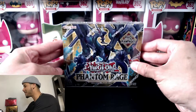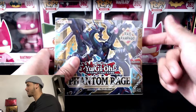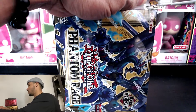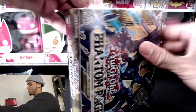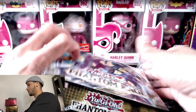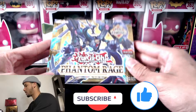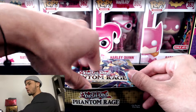Alright guys, we have another Phantom Rage box. We're going with Phantom Rage until we get that starlight. I should be collecting Blazing Vortex, the new set that came out, but I at least want to pull one starlight out of this set. It's really difficult — getting random boxes compared to a case makes it way more difficult, so that's something you have to be prepared for. Remember to subscribe, like the video, and click the notification bell to keep seeing videos like this.